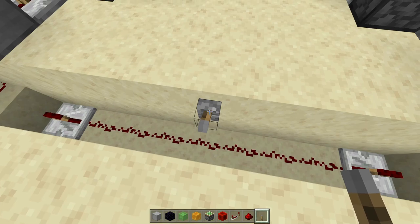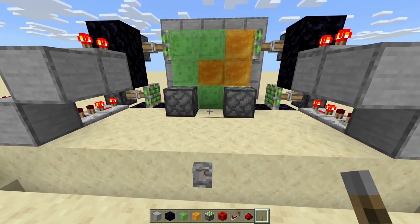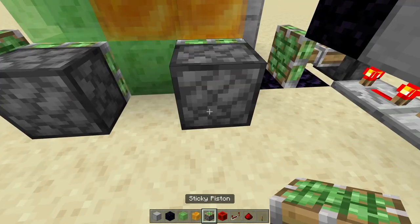Now if you really want, you can test this out and it should double extend to each other — boom! And it should double retract — boom! So as you can see, it should move these two sticky pistons right here.